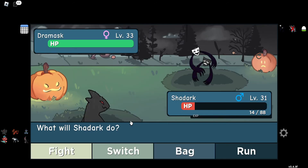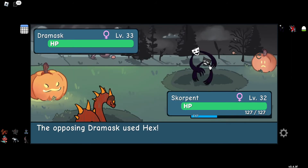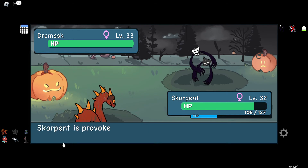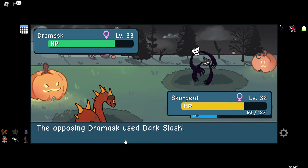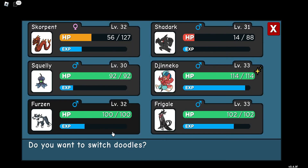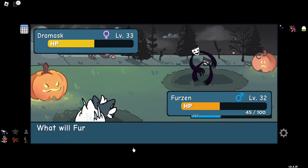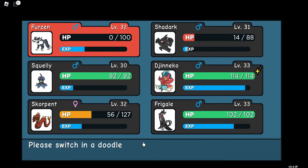Steamer Galleon 57 sent out Drum Mass. Let's switch — come on out, Scorpen! The Opposing Kelpie used Hex. Fight! Fiery Bite! Kelpie used Taunt — Scorpen is provoked. Kelpie used Fiery Bite! Flamesheel doesn't work — Flame Rattle instead! Kelpie used Dark Slash, Scorpen used Flame Rattle. Let's swap out Scorpen with Furzen — come on, Furzen! Kelpie used Flashing Strike! Quick Ice! Use Dark Slash! Furzen fainted! I thought Furzen would do decently, but I guess not!